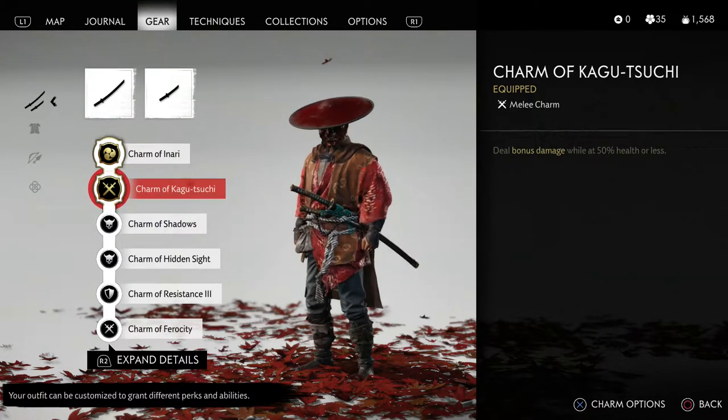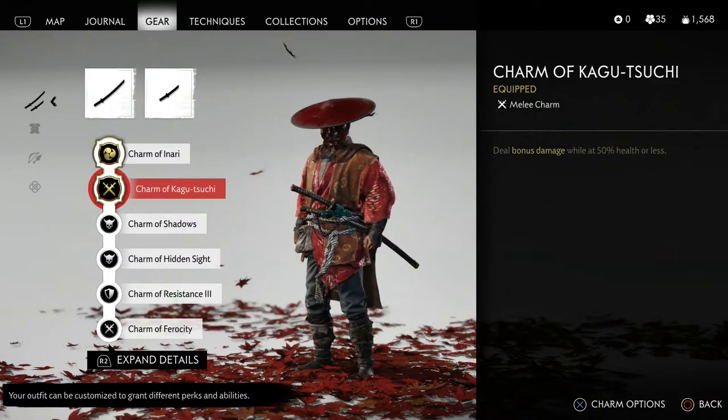The rest of these charms are kind of up to you — you could change some of them out, but I'll explain why I'm using them. I'm not even going to attempt to butcher this charm's name, but it deals bonus damage while at 50% health or less. The reason I wear this is because the Traveler's Attire is not really a combat set — it's not going to give you big increases to your health or decreases to damage taken. So you're going to take some damage if you get into a fight, and I want to be able to deal damage as well.